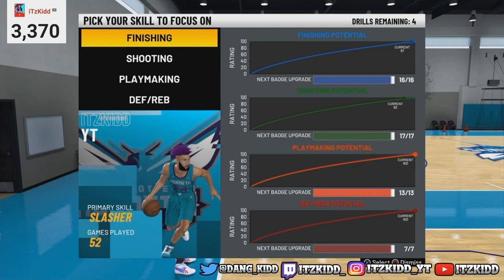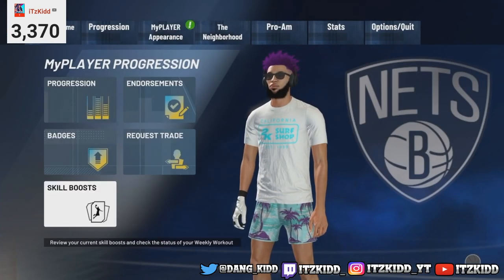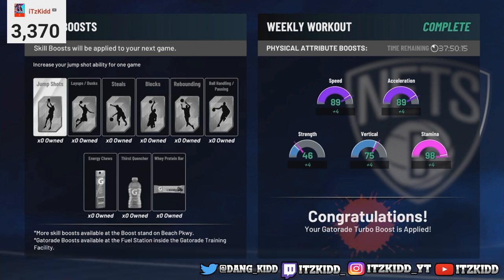This is what it looks like once you have the gym rat badge unlocked. As you can see on the right side it says 'Congratulations, your Gatorade Turbo Boost is applied,' and you can see I have plus four in all of my attribute categories. This means no more working out in the Gatorade facility — you automatically have your boost. Your Gatorade boost bar is going to be by your stamina bar once you're playing in My Career or in the park.